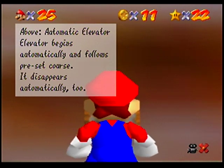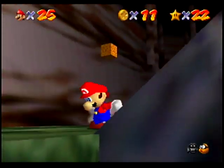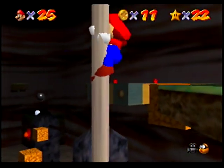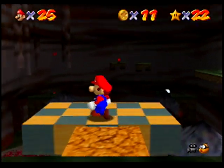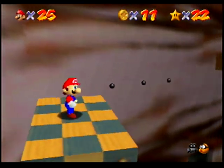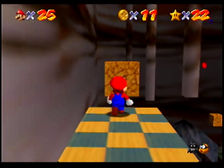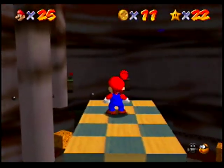Above the automatic elevator, a sign reads: 'Elevator begins automatically and follows preset course. It disappears automatically too.' Let's see what this automatic elevator is all about. We can ride this platform around to get these red coins that are in these cork boxes. If we stay away from this elevator too long it'll disappear, so you want to keep riding it — otherwise it'll get away and leave you behind.